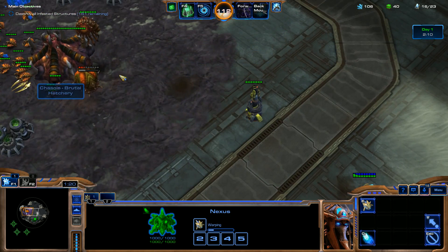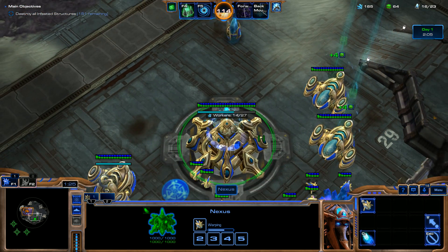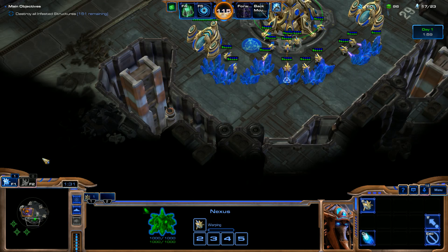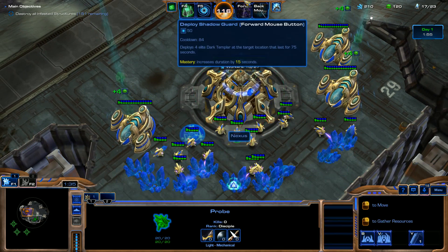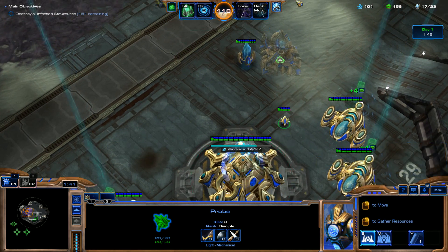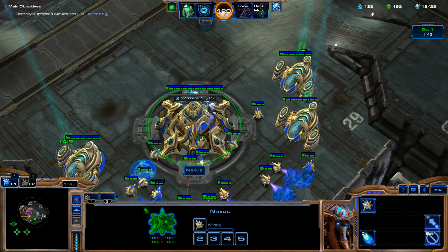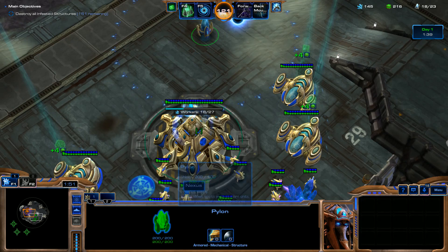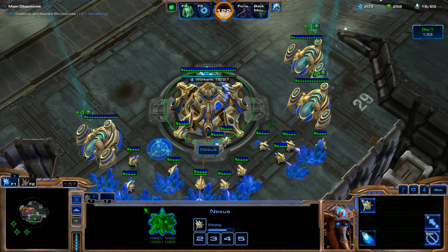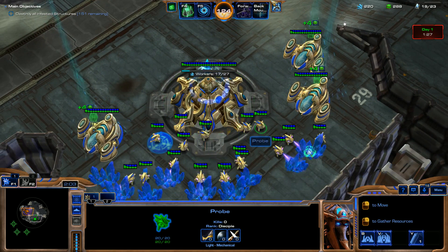Just going to keep on pumping out these probes. It looks like our enemies are going to be coming from the south-west corner of the map right from the get-go. We're going to build a gateway, and then as soon as the gateway's done, we're going to save up for a Cybernetics Core. I'm going to hold off on building forges for now — we're actually only going to need one forge, maybe a couple later for the Centurions, but I mainly want to get the upgrades for our air units first.